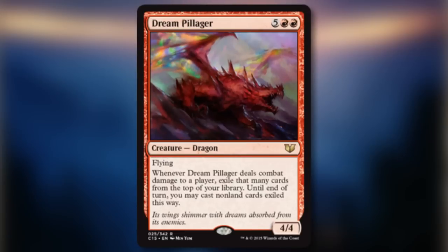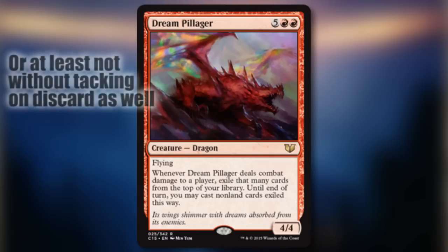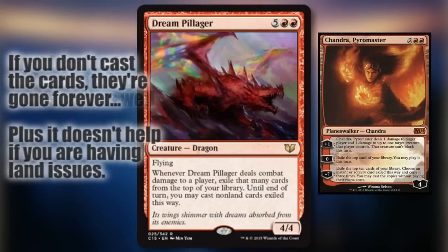Dream Pillager — it seems that Wizards is determined to figure out every way to give red card advantage without putting the words 'draw' and 'card' together as much as possible. This card reminds us of Chandra Pyromaster in that red 'I don't care what happens to my cards, burn burn' sort of way.